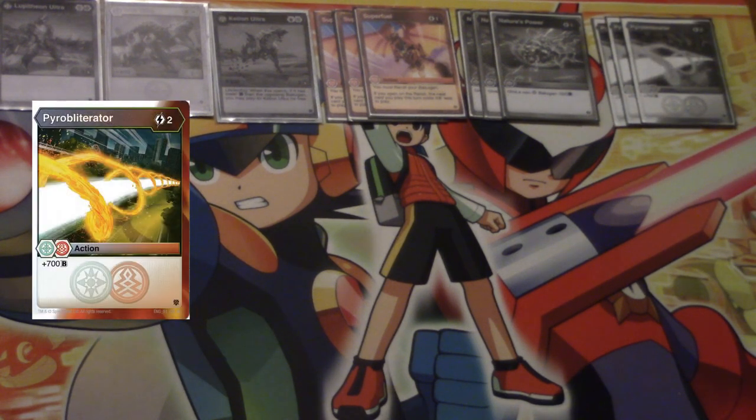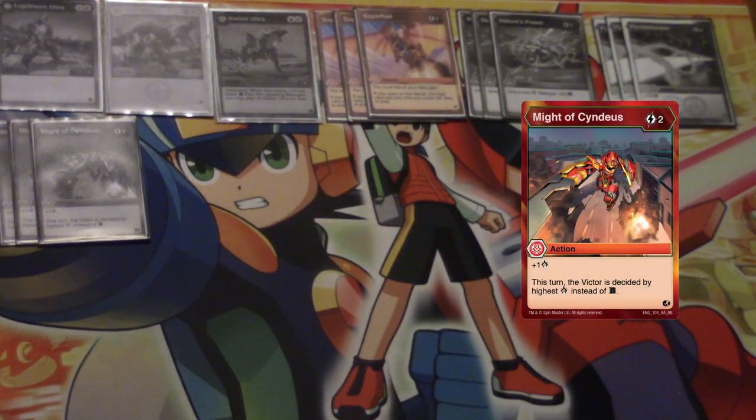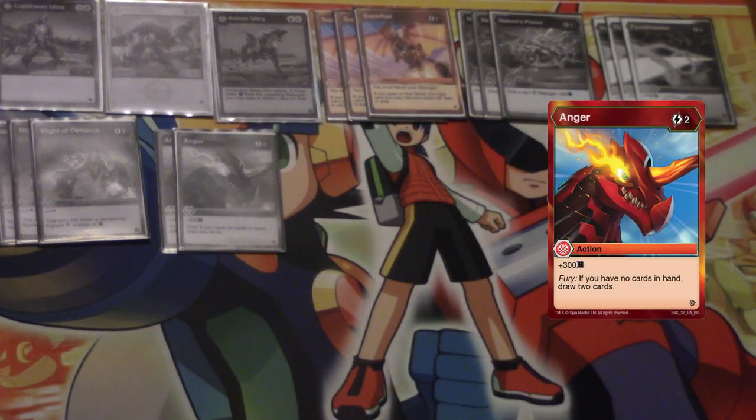Next up, we have Pyro Obliterator. This is one of the strongest — the most impactful action from this new set. This is a Pyros Chaos dual faction card that costs two energy and gives you plus 700B, with no condition like Light's Courage or Prism Laser. You just get plus 700B for two energy. If you're using this faction combination, you should be using this card. We also have three copies of My Absinthias — we have a lot of high damage stuff in this deck, and Kalyon, Lupithion, and Trox in their evolved states will be hitting very high damage numbers, so this is a very good card here. And two copies of Anger — this faction combination does not give us access to much draw power, so having Anger to drop when our hand is running on empty and draw two more cards is going to be very useful and important.